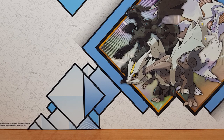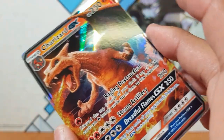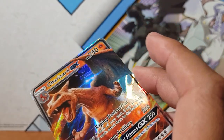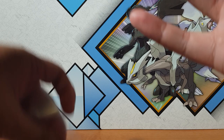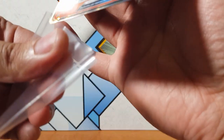Let's check the condition of this Charizard. Damn, it looks minty fresh — might get this bad boy graded. Oh damn, look at that. Where are my sleeves? That's what I always miss — sleeve it, protection first, like I say every time. Always protection first. Here we go, got my sleeves. There's a little mark there, but let's go. Alright, that's a good start.